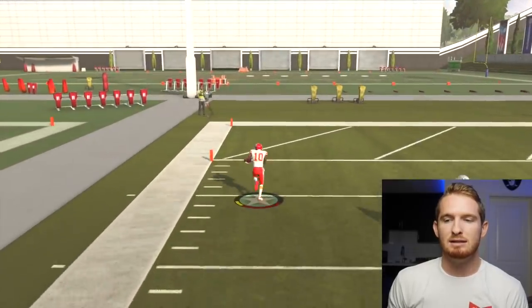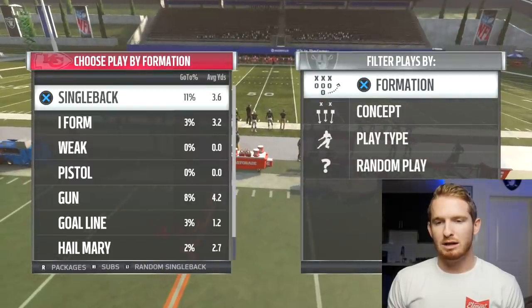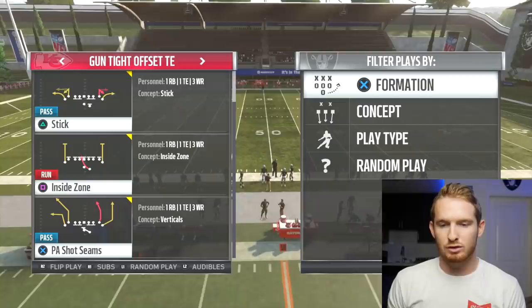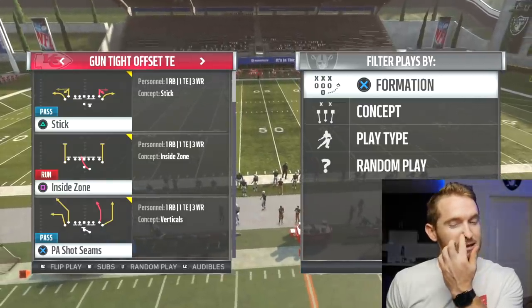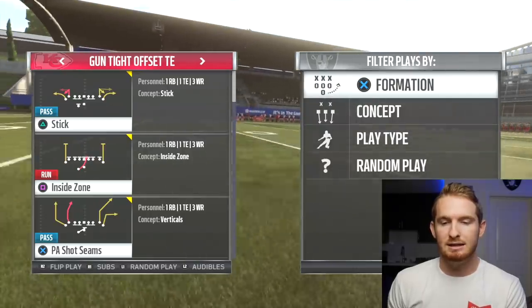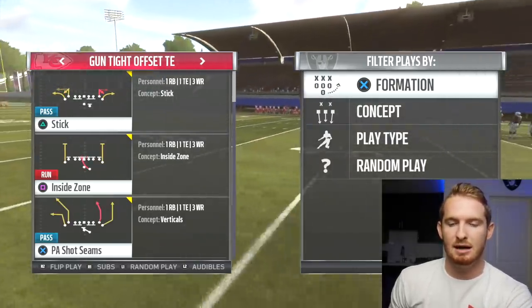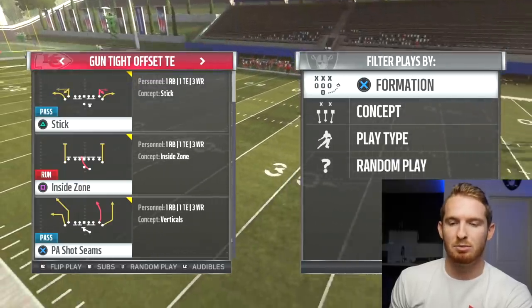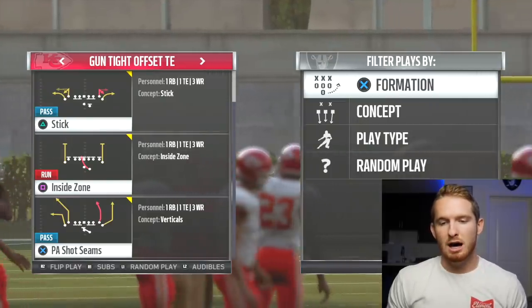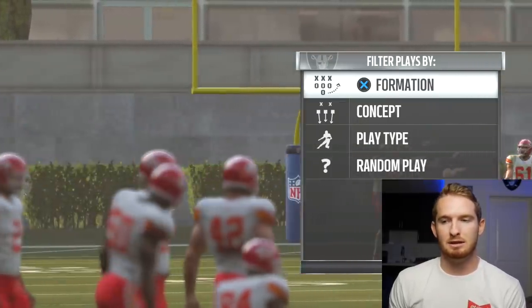Next up we're going to look at Cover 2. Cover 2 is a little bit more tricky. What you're going to want to do is flip the play - you're trying to get this concept. There are two ways you can beat a Cover 2. The first one I'm going to show you is: flip the play, PA Shot Seams again, just flip it to the other side.